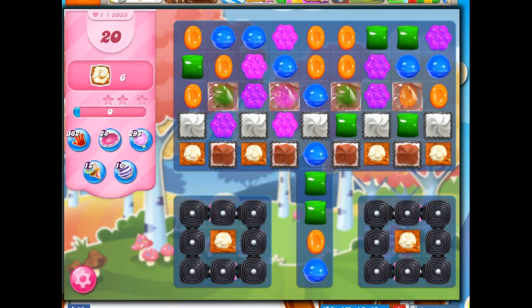Hi friends, this is Susie, your Candy Crush Guru, here to help you solve the puzzle of level 3038, where we have 20 moves to pop 6 Popcorn.